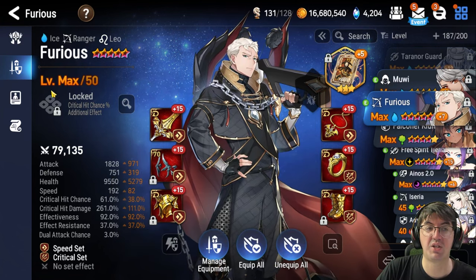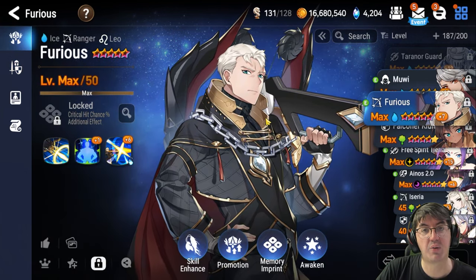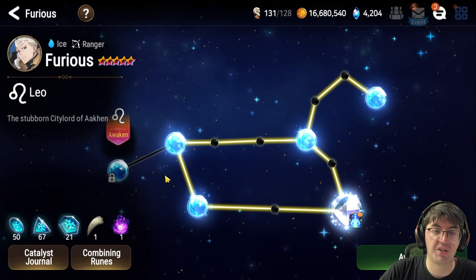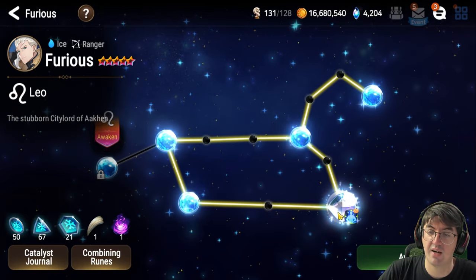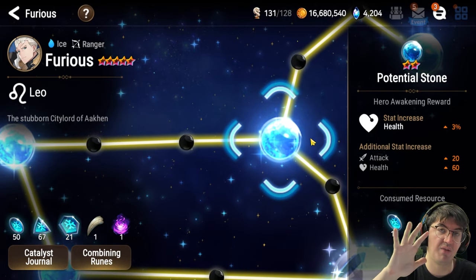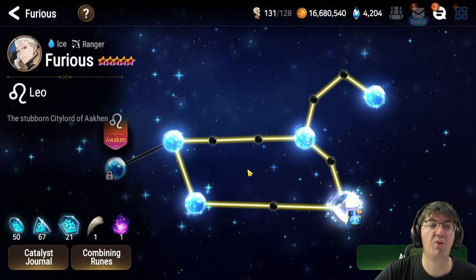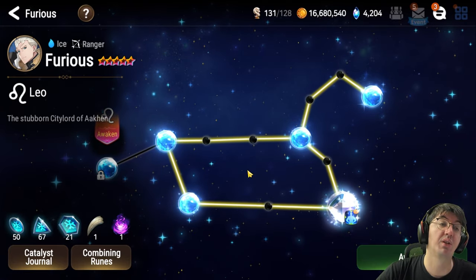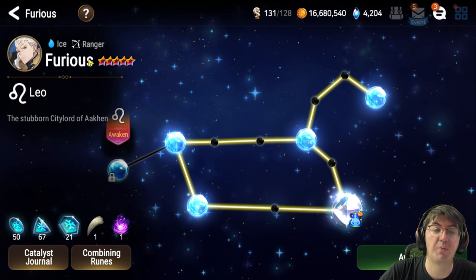For levels, level 50 is sufficient, but you'll notice I have him as five-star awoken. That's a really important thing I want to highlight for new players. You go to Awaken and use runes as well as catalysts to awaken all of these different gems on a character — these give base stats. Gear multiplies your character's base stats. By having Furious as a five-star awoken character, he will be getting the most value out of his equipment and will be significantly stronger than just having him unawakened with strong gear on him. So make sure you're awakening all of your characters — this is a really, really important thing.